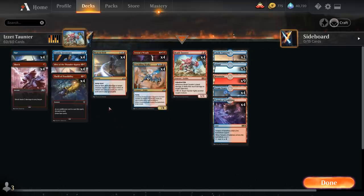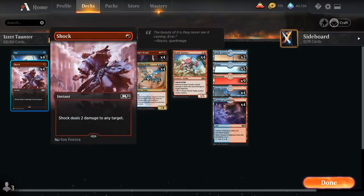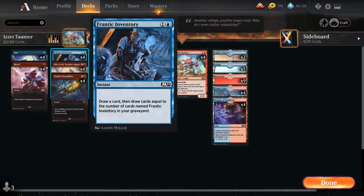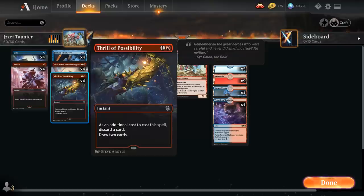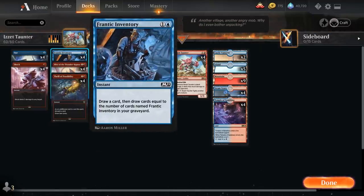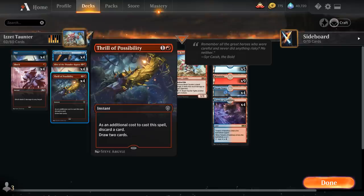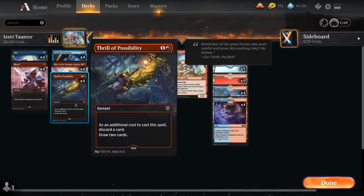At one mana we've got some cheap instants to enable our Blitz and Beacon Bolt: Opt to scry one and draw a card, and Shock to deal two damage to any target at instant speed. Then we've got Frantic Inventory at two mana — an instant that draws a card plus one more for each Frantic Inventory in our graveyard. We can expect to draw multiple copies, providing nice card advantage while fueling our Blitz and Beacon Bolt. We also have four copies of Thrill of Possibility at two mana — discard a card to draw two. In the early game we don't mind discarding a Frantic Inventory since the first copy doesn't do anything special.